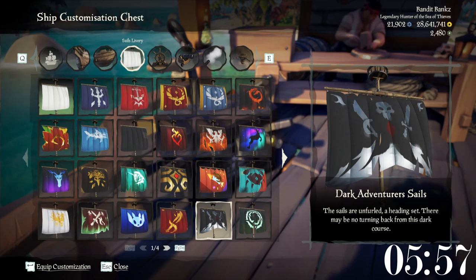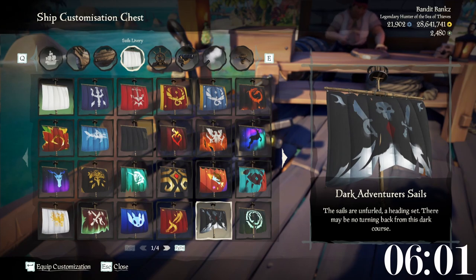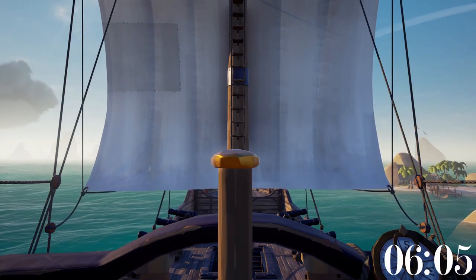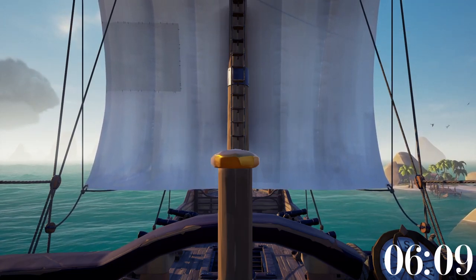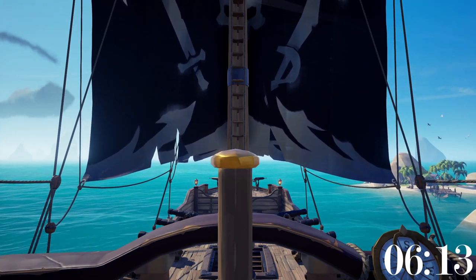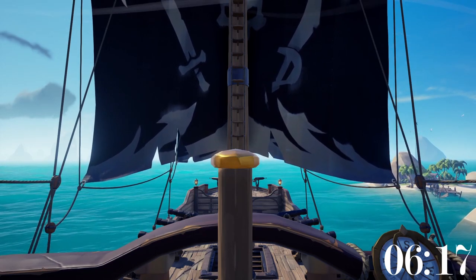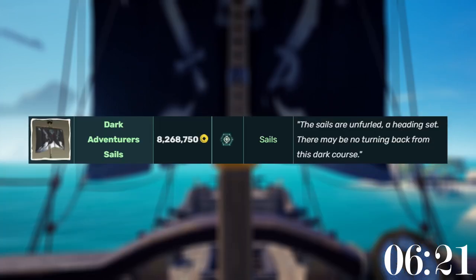From a visibility point of view, the absolute best sails in Sea of Thieves are the Dark Adventurer sails. While most sails restrict the helm's view nearly entirely, especially on a galleon, the Dark Adventurer sails have handy cutouts that allow the helm to see pretty much entirely in front of the ship. However, you will need to pay quite a lot for these sails as they are priced at nearly 8.3 million gold.